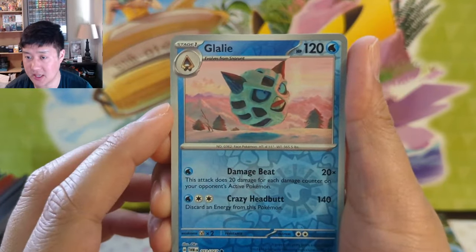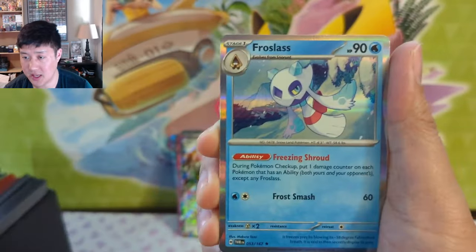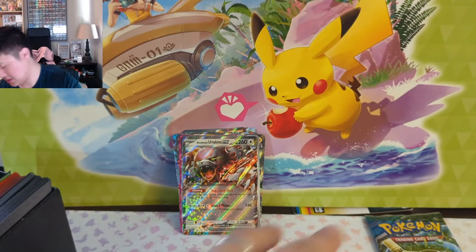Two packs remaining — Ty, once again thanks for your support and allowing me to open this box on your behalf. We got Glalie, then into a Froslass. Oh yeah, some more — I was pretty sure those two were connected evolutionarily, wasn't 100% sure. All right, last pack!